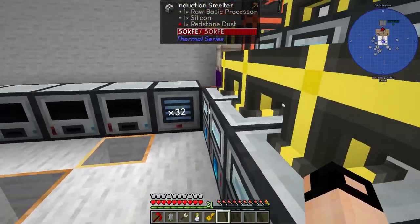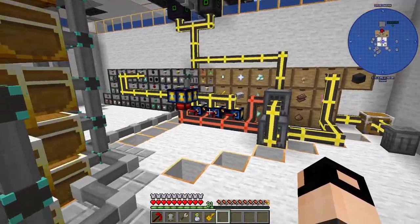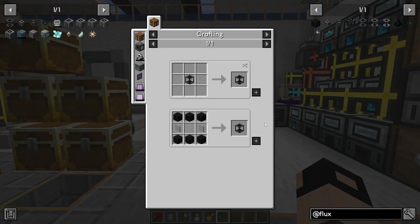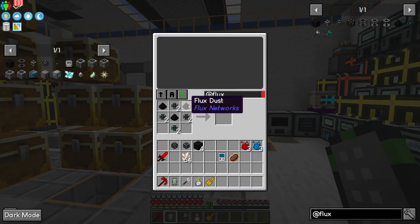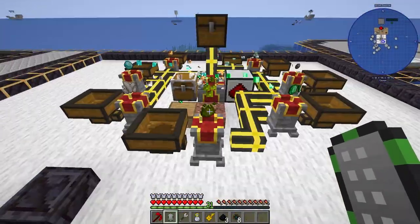Before setting up the refined storage fully, I also want to get some wireless energy because this is not working out. For the Flux Network we need a basic flux storage, which needs six flux blocks and glass panes. We need more flux dust - that's fine, we can get some.